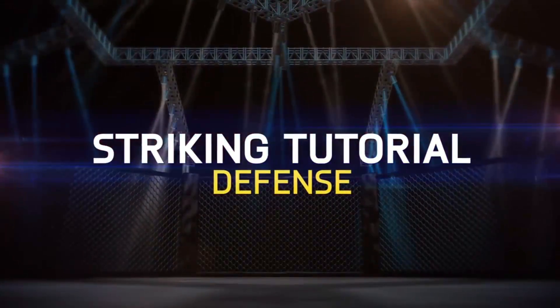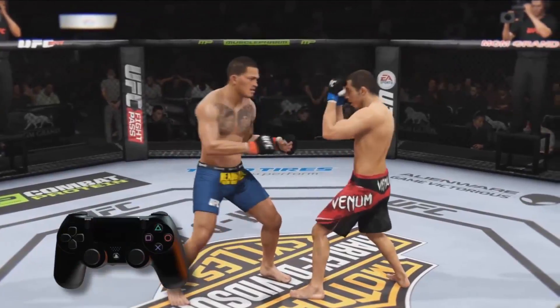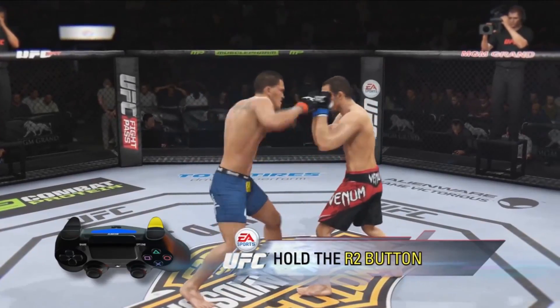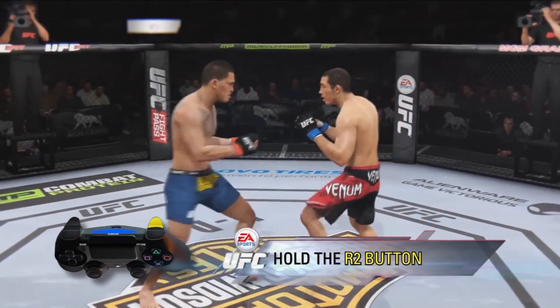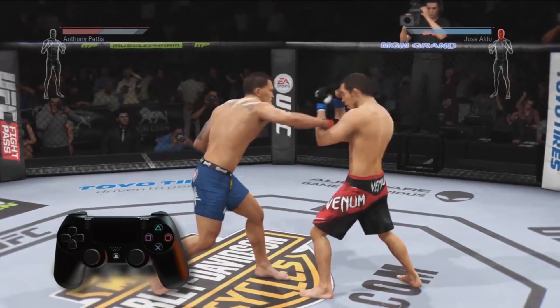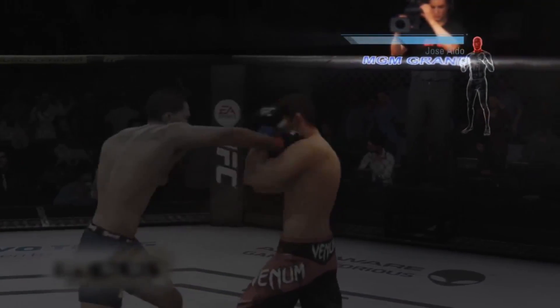Welcome to EA Sports UFC Striking Tutorial. Let's focus on defense. You can block an opponent's attacks by holding the R2 button for a basic block. The basic block will protect the entire body, but will not absorb 100% of the damage. It will also become less effective if a fighter just continually holds the R2 button, and stamina will regenerate slower when holding a basic block.